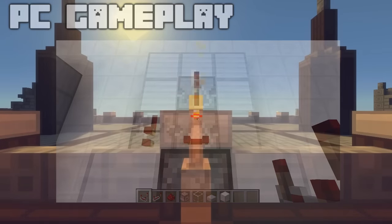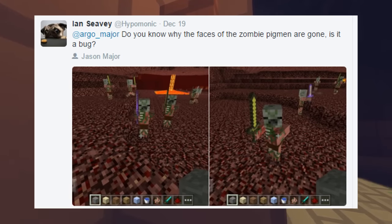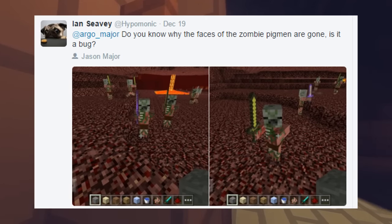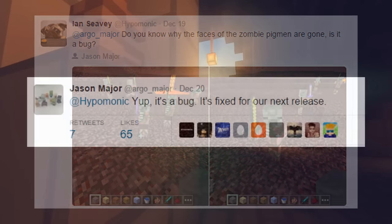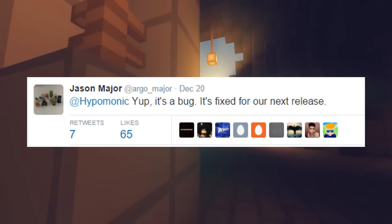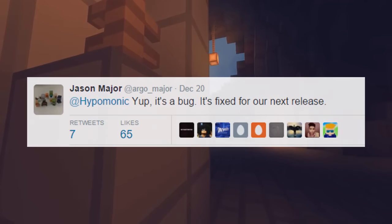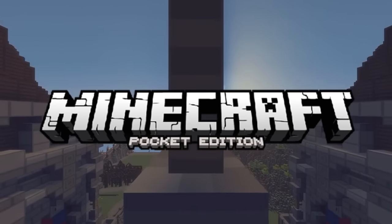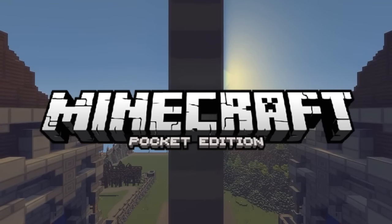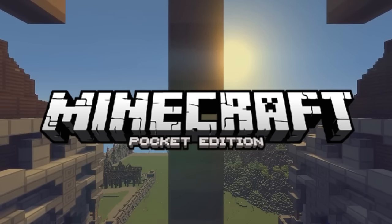There's also one thing I want to mention — someone tweeted Jason about six days ago asking why the zombie pigman faces looked strange and were kind of gone. Jason replied saying: 'Yep, it's a bug — it's fixed for our next release,' which is obviously 0.14. It's not a massive feature, but the rest of what I showed you is some exciting confirmed stuff for the update.